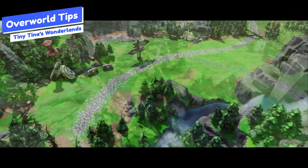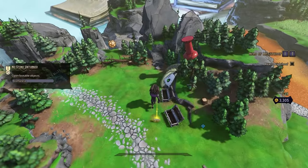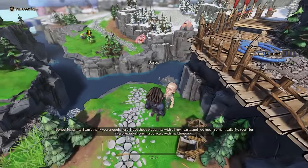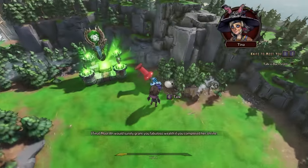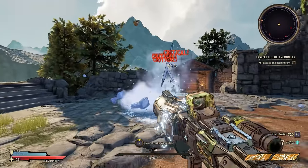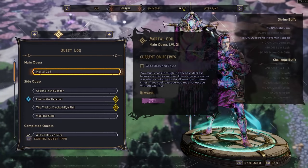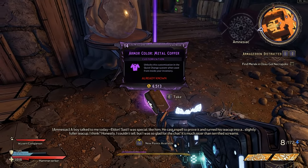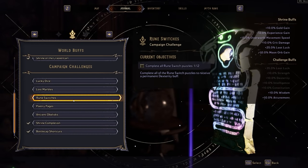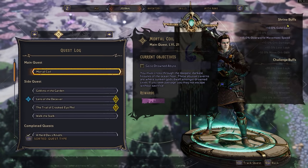The biggest addition in Tiny Tina's Wonderlands compared to Borderlands is the overworld. In this area you travel from a top-down view, unlock different areas, complete overworld quests, and unlock permanent buffs to your character by completing shrines. Shrines are located throughout the overworld and can be completed by doing their required mini dungeons or encounters. Tina will tell you when you arrive at a location that has a shrine piece. If you collect all the pieces you unlock the permanent buff, and there are also collectibles found throughout Wonderlands that give you additional permanent buffs. You can view your stats on the skill screen and your permanent buffs on the journal screen.